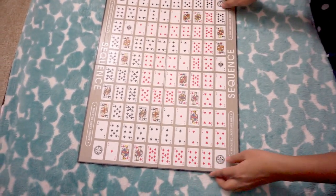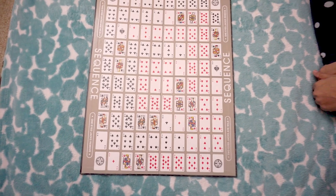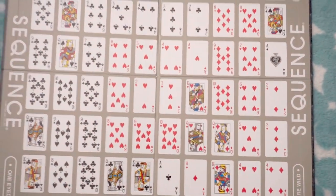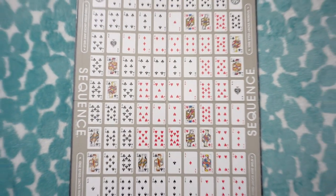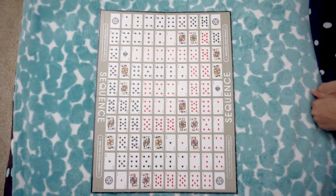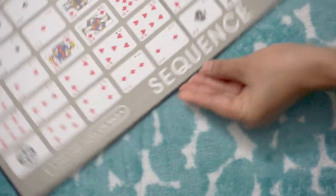We are going to show you the board. There are symbols and numbers on the playing cards. There is no ace, but there is a king and queen. We treat the jack here as a special card.